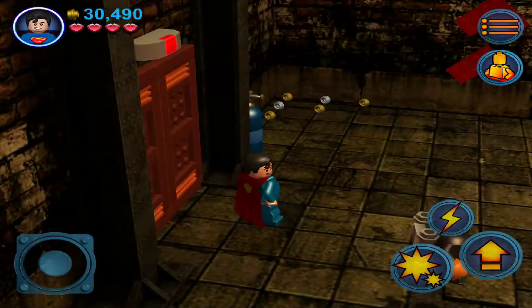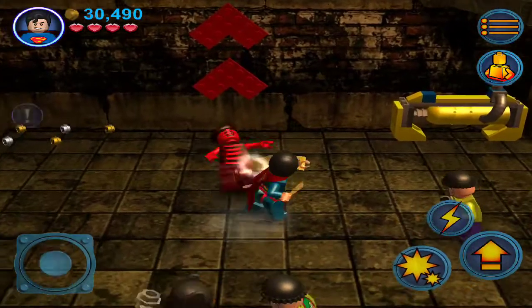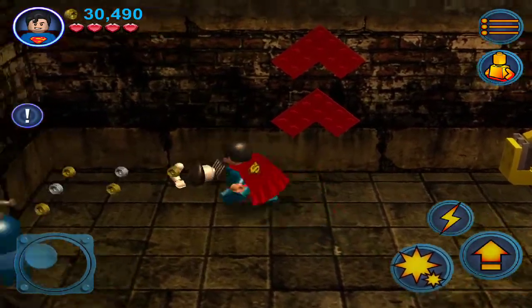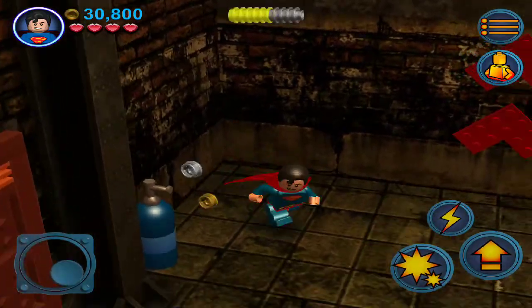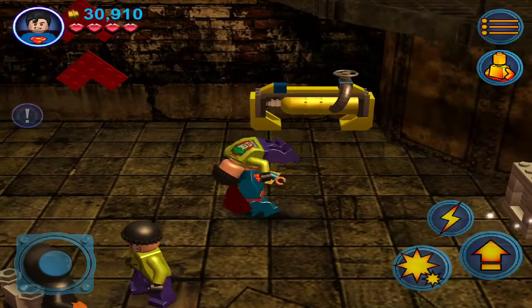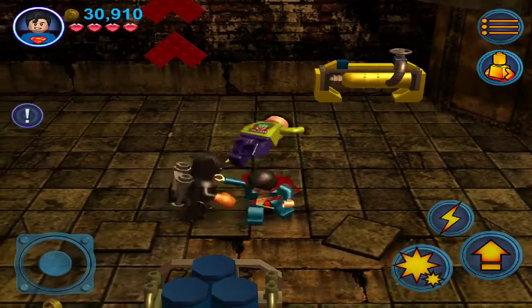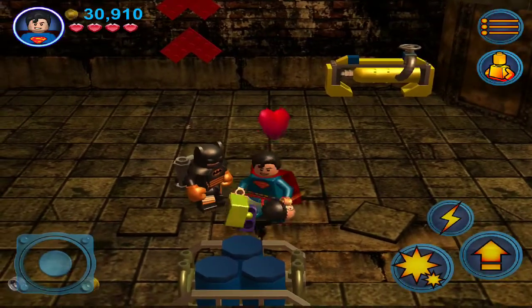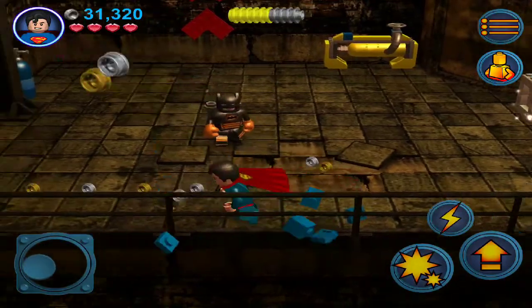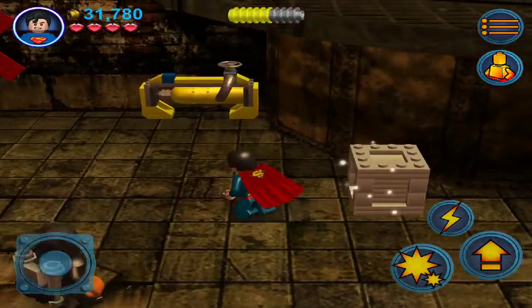So we can just fly around at will now. And then we can just freeze stuff whenever we want. Yeah, we'll hammer you into the ground. Don't mess with Superman or Batman — Superman and Batman together — you ain't got a chance.